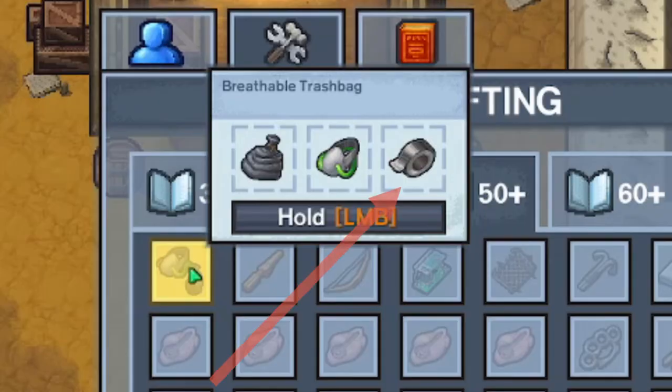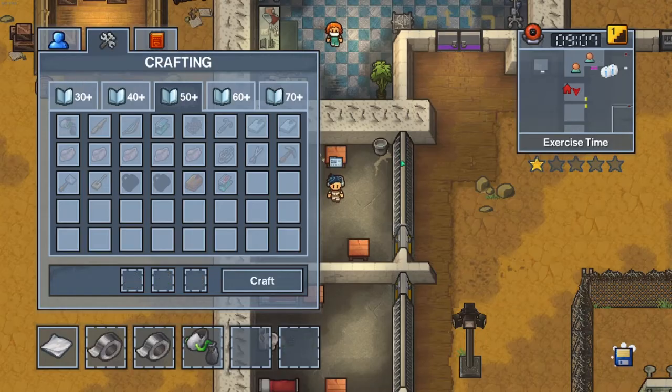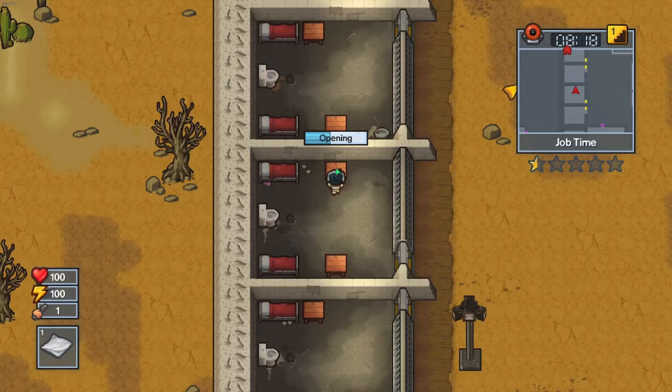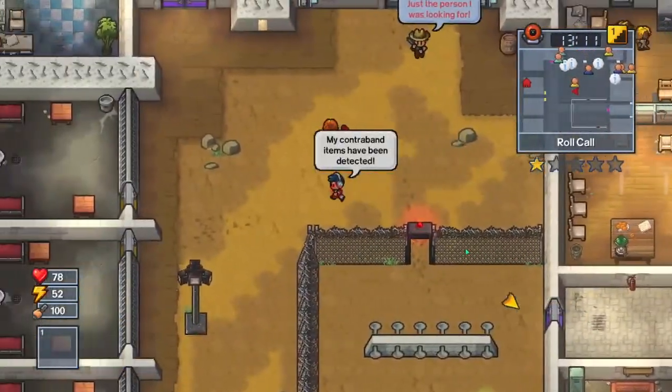Then you will need another piece of duct tape, a trash bag, and the breathing mask to create the breathable trash bag. Please remember that all these crafting materials can be found in desks. After you've crafted a breathable trash bag for each player in your game, the last thing you will need is a fake cyan key card.